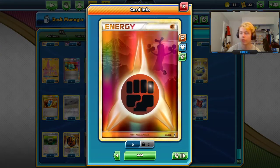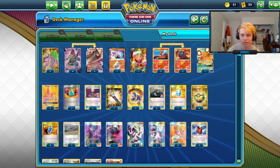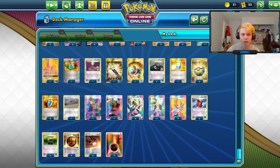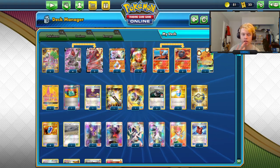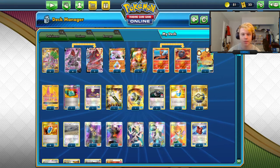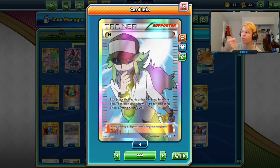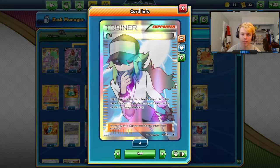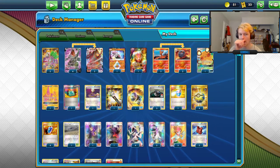You could argue for a third basic Fighting but there just isn't much space. You could cut Dedenne or the fourth Karina, but whether that becomes a third basic Fighting over a second Swell, another Heavy Ball, a second Guzma, or even Marnie — there are arguments. Marnie could work since you can Smooth Over and then draw with Marnie while disrupting your opponent. That said, I don't think it's worth cutting the second N since it's so good late game, whereas Marnie kind of drops the ball. Let's go play some games.